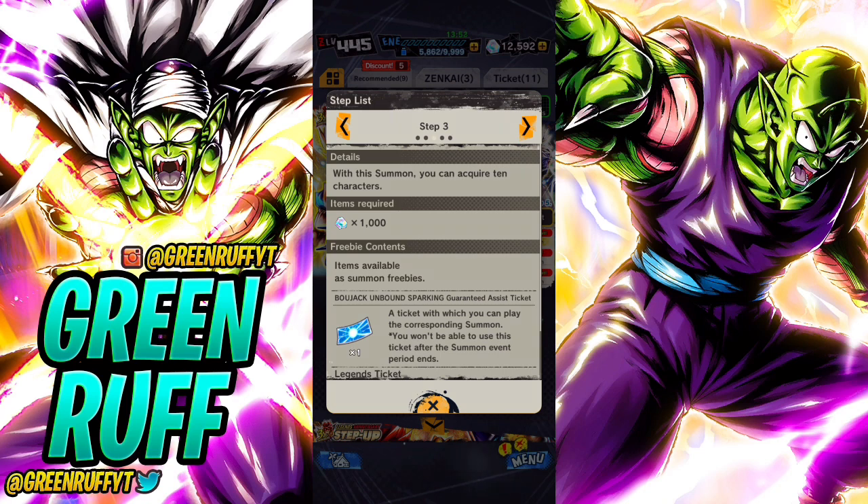Step 3 is the EX guaranteed - that's really cool. You have a chance of pulling one of the newest EX units; for this banner it's the Hera clan. You also have a better chance of pulling a sparking, so that's a good incentive to summon. Step 4 is just a regular multi, and Step 5 is a regular multi as well. Then it cycles back to step 2, but you do get five tickets to summon for a guaranteed sparking.